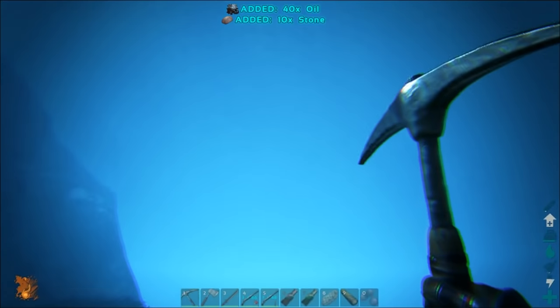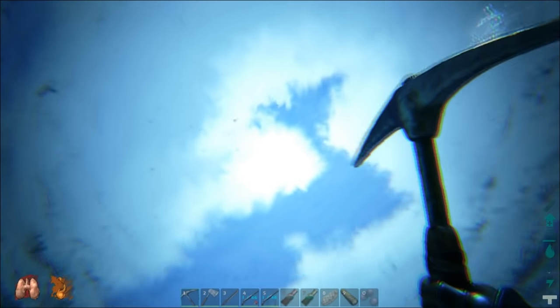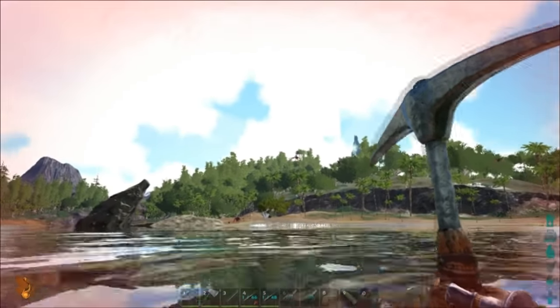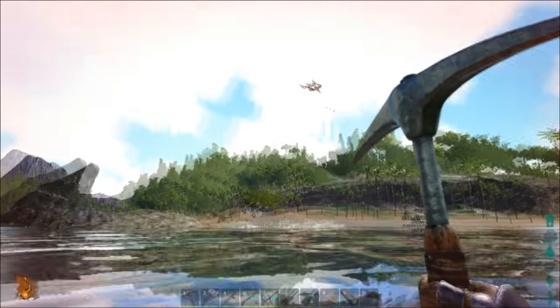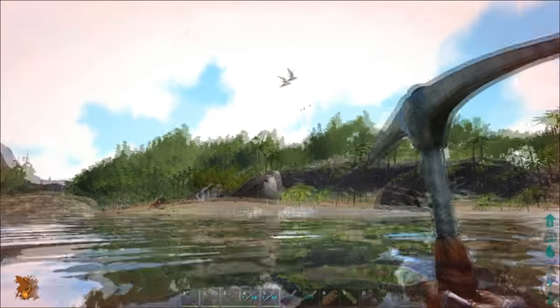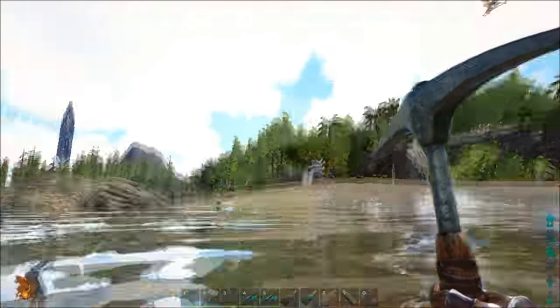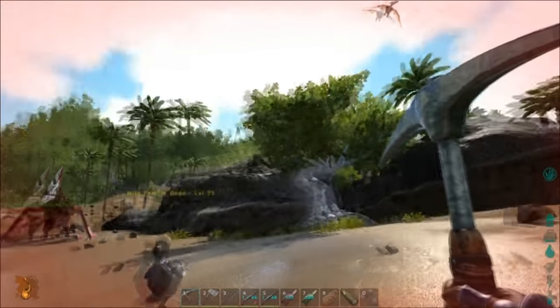You can harvest an oil node and you get the most oil by using a metal pick versus other tools. You can also tame an anky and actually swim down and harvest oil with it - that can be pretty effective as they're supposed to have high oxygen. Just up over that way is what I like to call Crystal Hill, and Crystal Hill is probably one of the best sources, if not the best source, to find metal and crystal in the southern part.